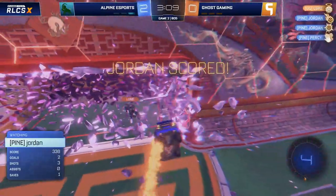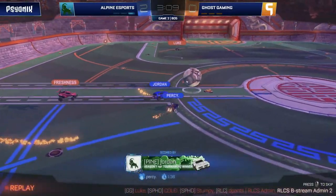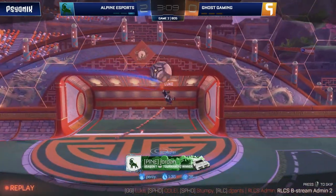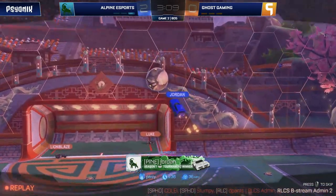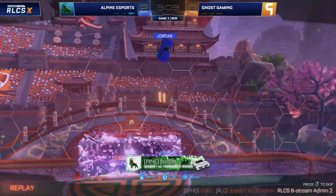Luke sends that up on the crossbar. Jordan with a touch — can send it top corner. Absolute perfection. Easy as you like again for Jordan. Luke's clearance wasn't quite good enough, and who was the first to react? It was Jordan. And you talk about dominance, Stumpy — so far, Ghost Gaming have been limited to one shot, whereas Alpine are on seven.